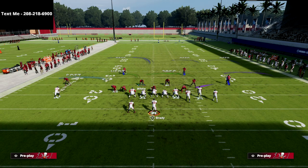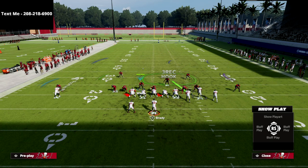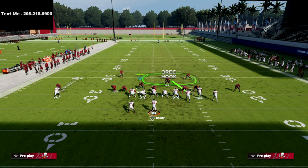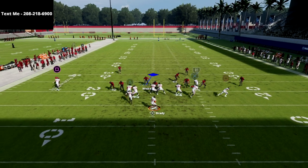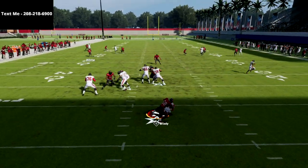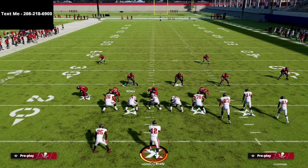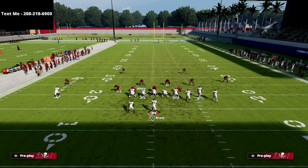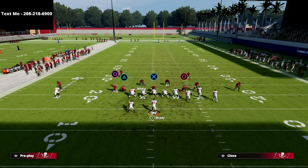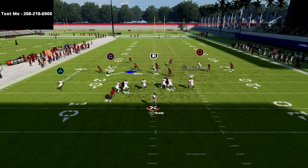I recommend standing right in here with your user — I find this is the best position. Hold left trigger and right trigger, give a quick little snap wiggle to the left, and you're going to get instant pressure — literally instant pressure. This is going to force them to block their running back. One of people's favorite tactics out of gun bunch is to block their tight end to pick up pressure, but the beauty of this blitz is that typically does not work — you're still going to come in completely clean.